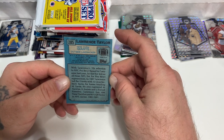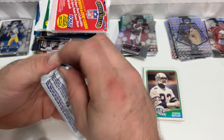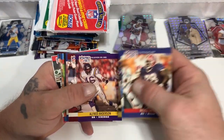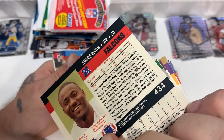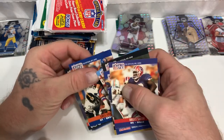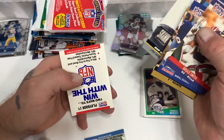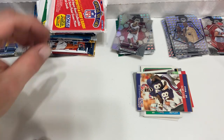All right, Pro Set. We just blaze through these — we've all seen them. Got Andre Rison, William Fuller second year, Greg Kragen, Darian Conner rookie — not terrible — Wendell Davis, Dan Owens. That'll be it for that pack. Got a couple decent rookies out of that one.